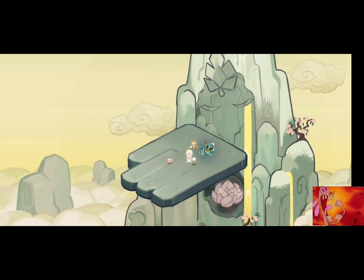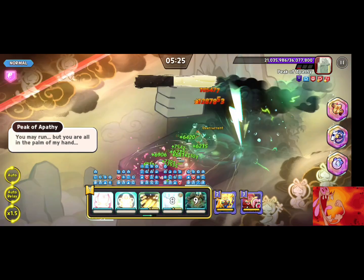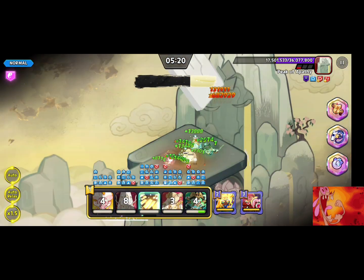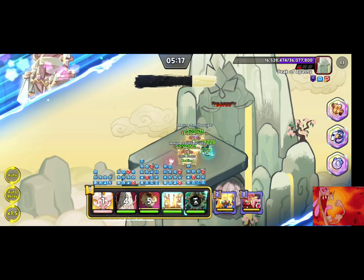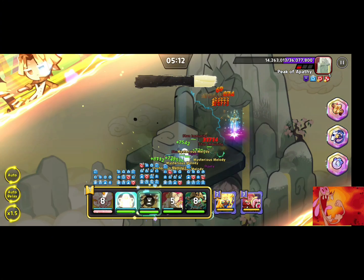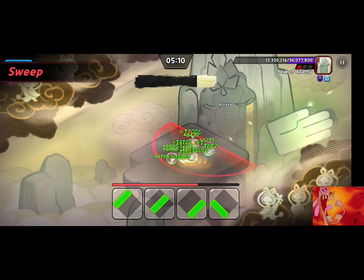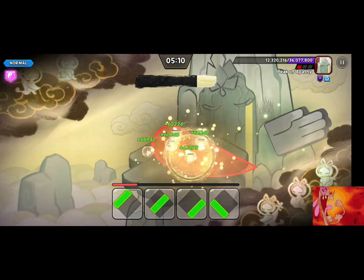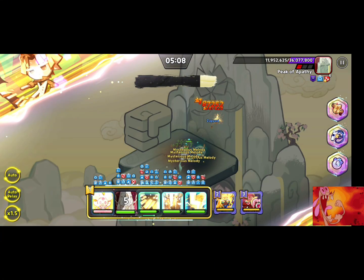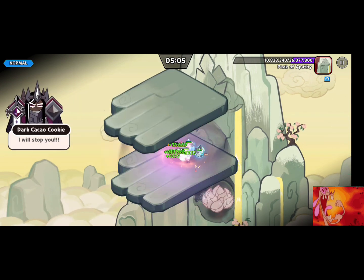You go up, and then when you're at this apathy phase, what's going to happen is she's going to do two things: either she's going to palm you by squishing you guys together, or she's going to smash the ground like Shadow Milk did during his raid. You just got to go the furthest one on the right because you go all the way back. I wasn't paying attention well enough and I got squished.